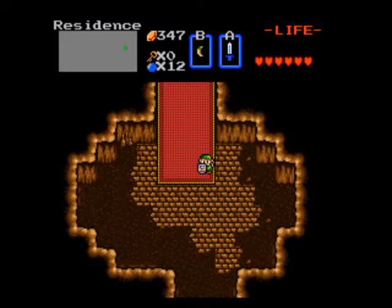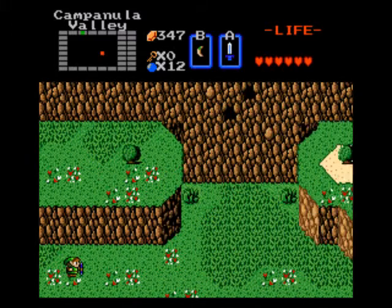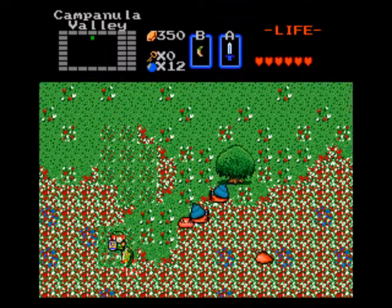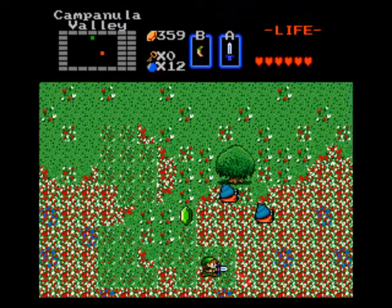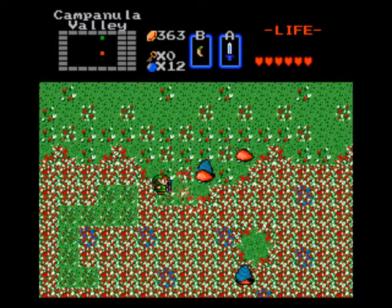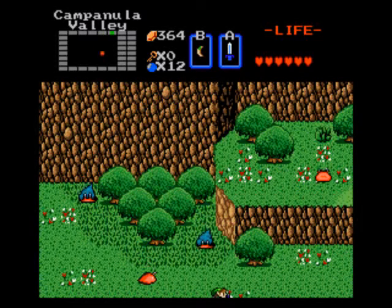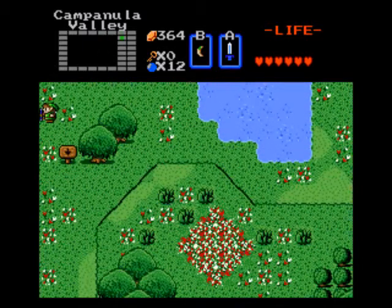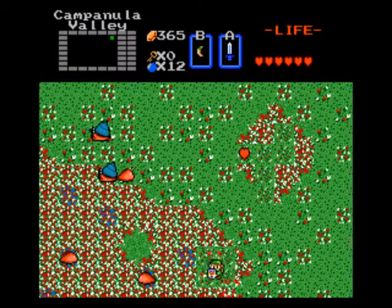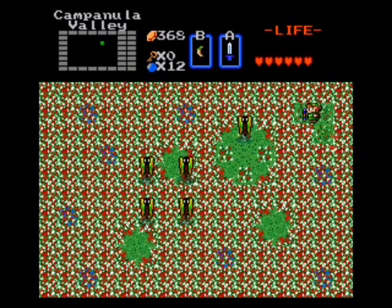The map isn't really that helpful because it misses the whole middle section. There's nothing in the middle of that little group of four flowers there. That info is kind of redundant because I already found the house and already got the goods from the place.